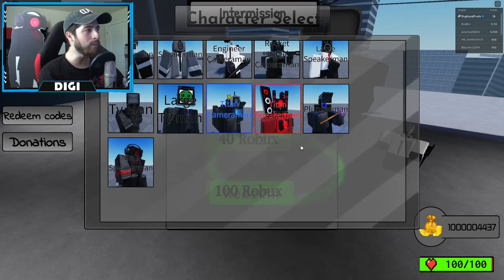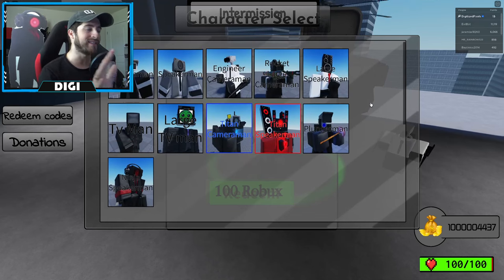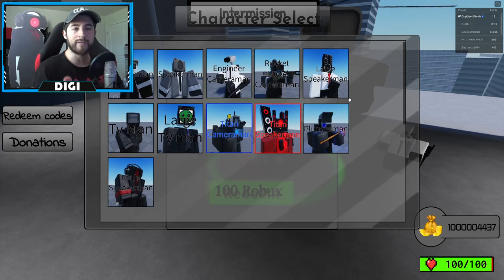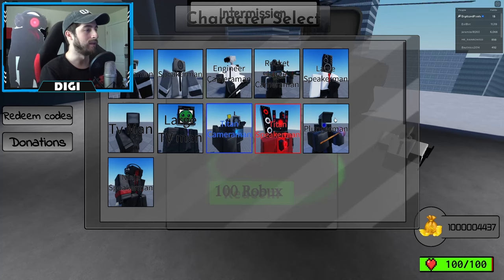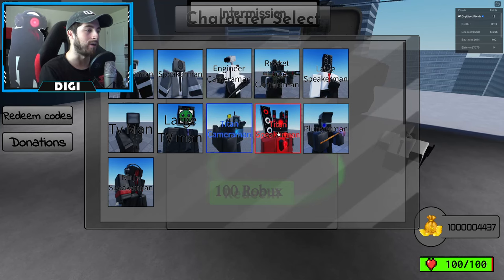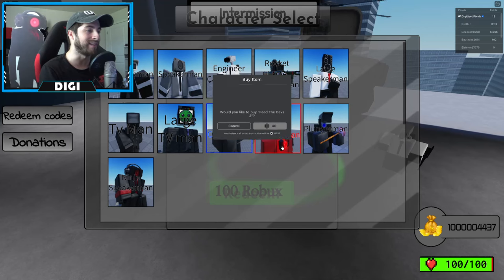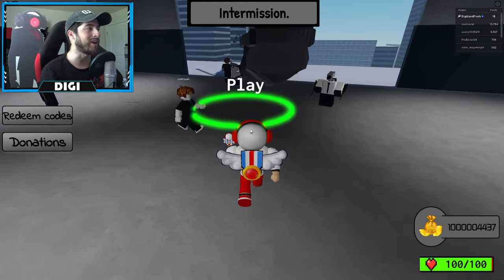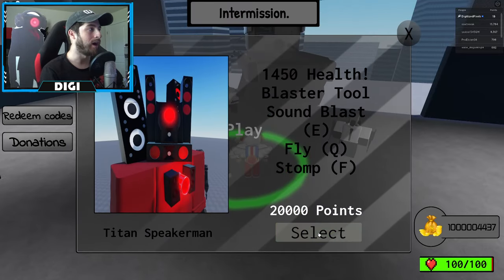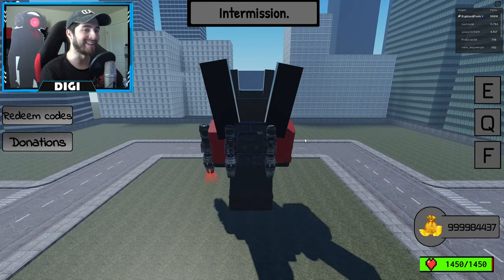Step into this character selector. Right now there's not a lot of characters because this game just pretty much released. Where's my lady? Camera Woman's not here but where is Speaker Woman? Okay, let's look - Titan Speaker Man. I don't want to feed the devs, I want the Titan. Alright, let's go ahead and try out Titan Speaker Man, unlocked for 2,000 points.